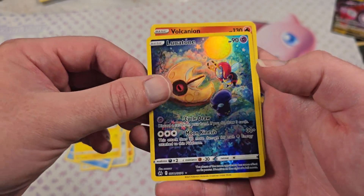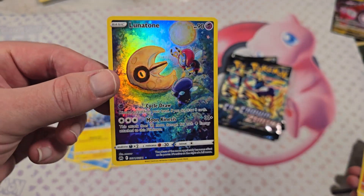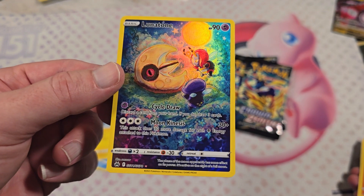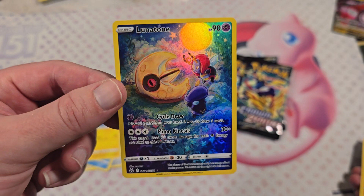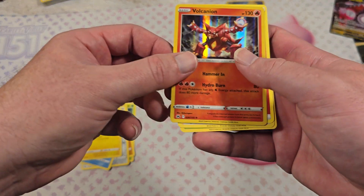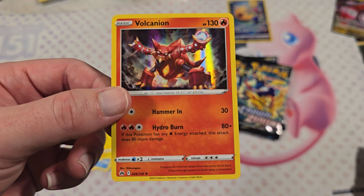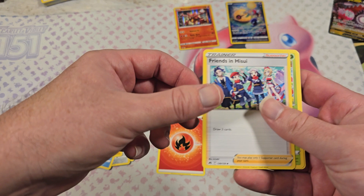Whoa, we got a nice Lunar Stone here. Now this is a full art Lunar Stone — rare. God, that is a nice one. I like just the atmosphere in here of the two bug Pokémon just hanging around Lunar Stone in the night sky. So cool. One of the big things I like are the art Pokémon. And here we have Volcano — another rare type, holographic.